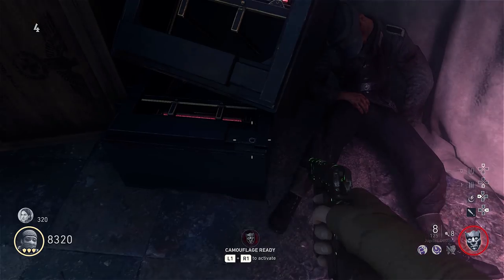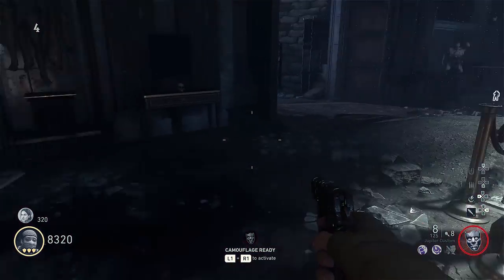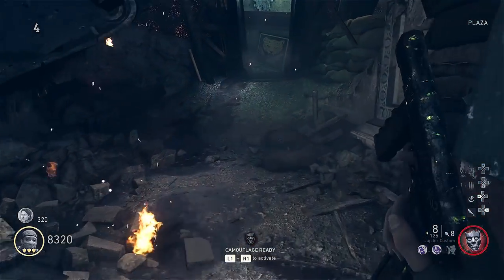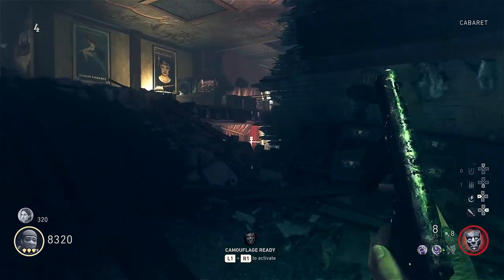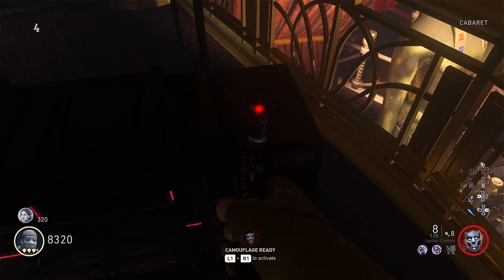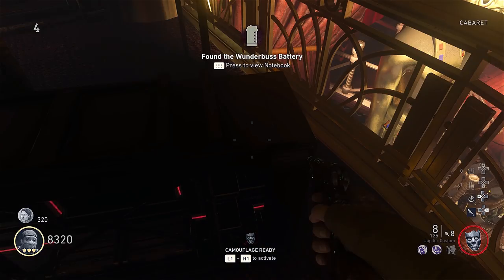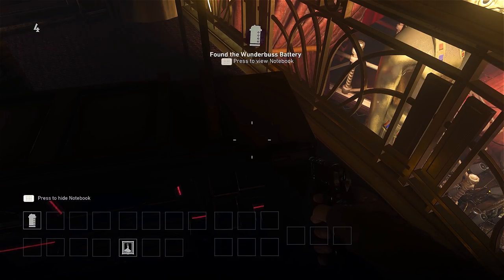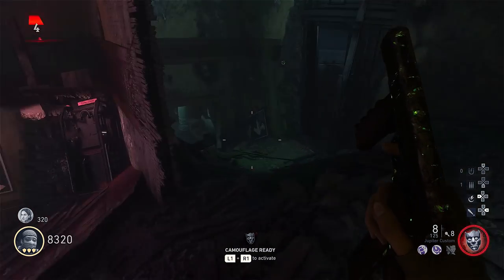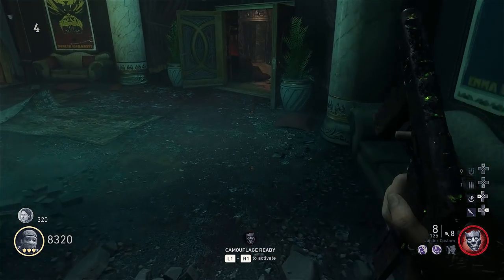Then spin around and go out the door heading towards the theater. If you go upstairs — just make a left as you get into the theater and go upstairs right here — there's going to be the last location right here. This is what the actual battery looks like. It should show up in your inventory as 'battery collected.' Then turn around, go out the front door of the theater, make a right, and head over to the radio in the corner.